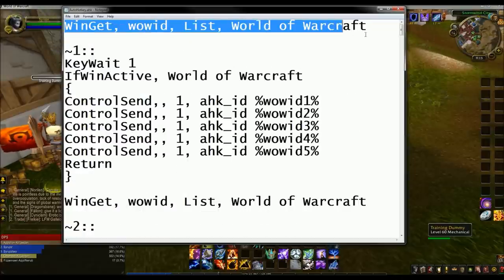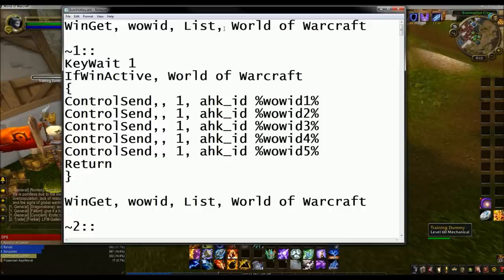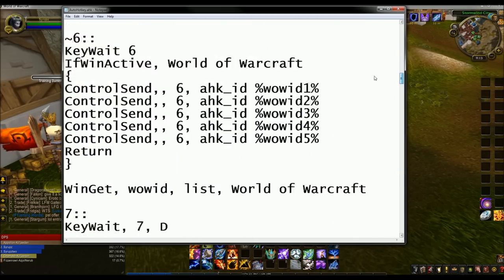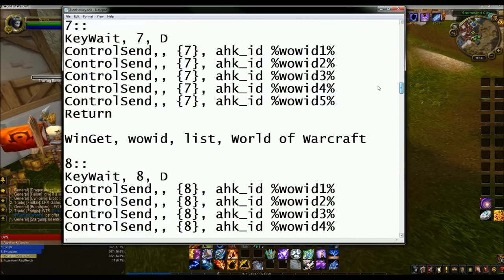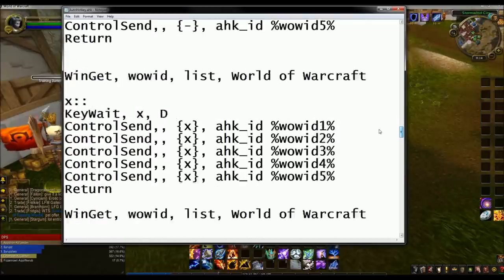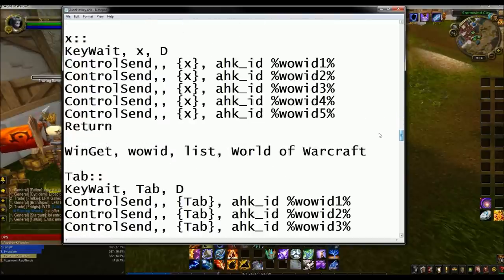Whatever you have for text at the top or whatever is in there, delete all that and copy and paste this in. If you did want to add more keys — all these are for 5, 6, 7, 8, 9, 0, equal sign, dash, and whatnot. This one's for the X key, which is defaulted in there.